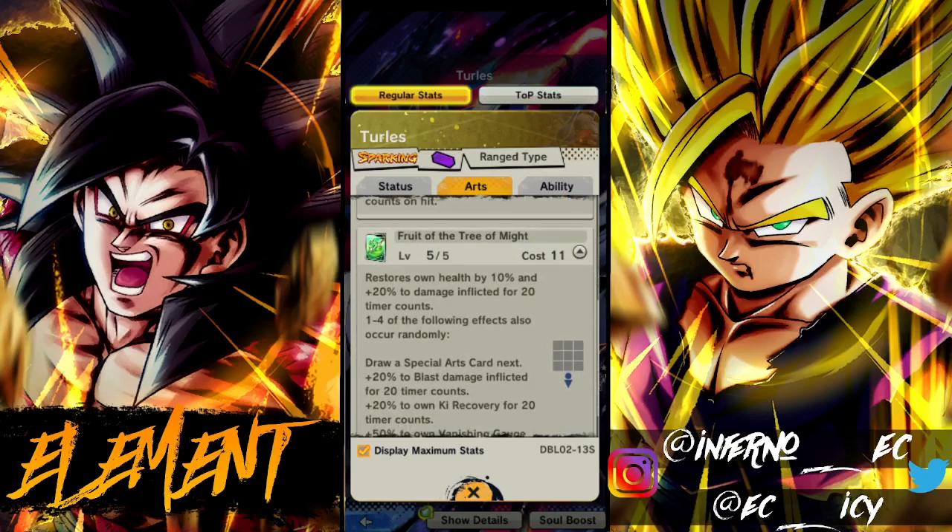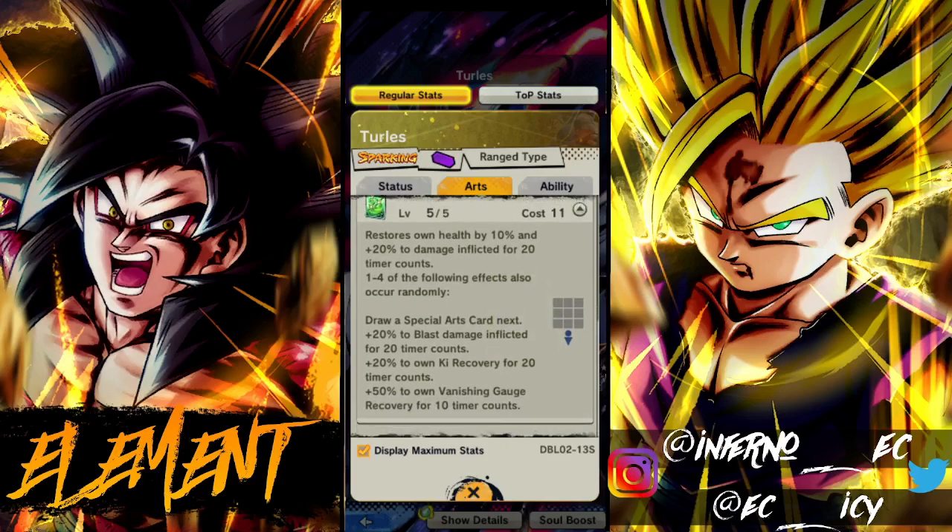His green card, Fruit of the Tree of Might, restores own health by 10 and 20 to damage for 20 timer counts. One of four following effects also occurs randomly: draw a special arts card next, 20 to blast damage inflicted for 20 timer counts, 20 to Ki recovery for 20 timer counts, or 50 to own vanishing gauge. A lot of his gimmick is going to be using green cards a lot.